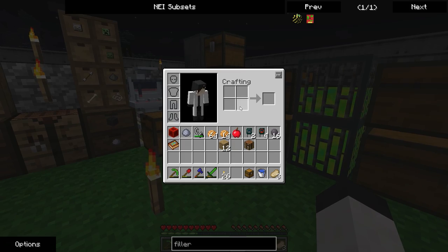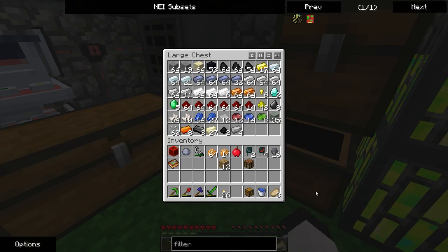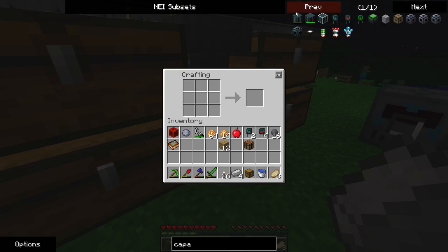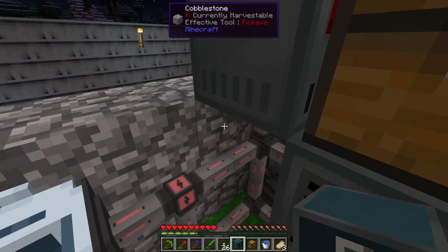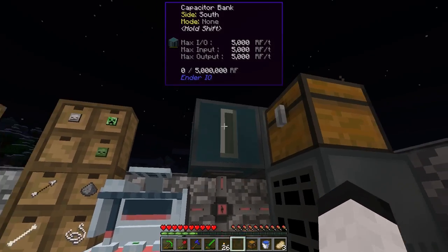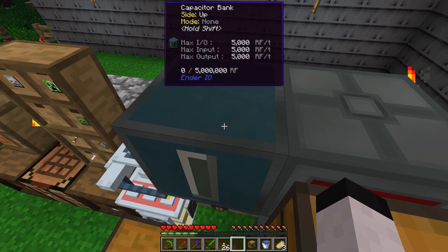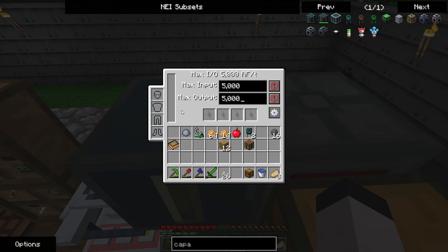Sadly, that's going to be hard-ish. Four electrical steels — now we can make the capacitor. I'll be putting the capacitor here so it can input and output. It supports up to 5,000 RF a tick, and every single one you add gives another 5,000 available for max IO. It holds 5,000,000 RF.